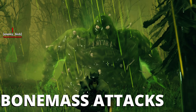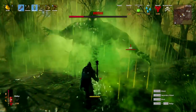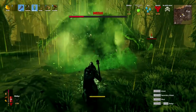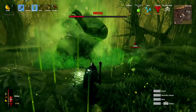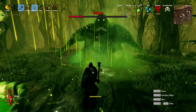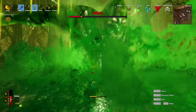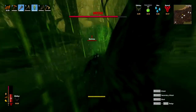First up is his big swinging attack where he swings his arms at you. This is a reasonably slow, sluggish, and predictable attack. When you see it coming the best thing to do is get out of the way. If you can't get away, make sure you are blocking. You can also dodge roll to get out of the way - this is a bit more difficult but just make sure you're aware of it and at least blocking if not evading.